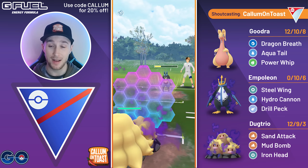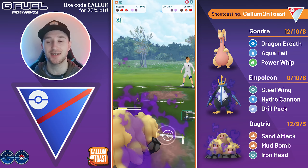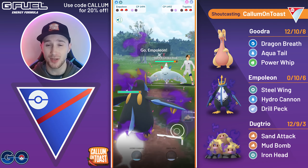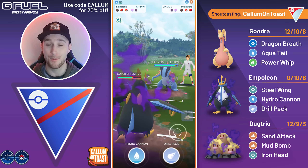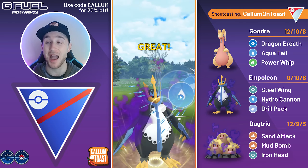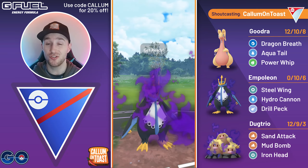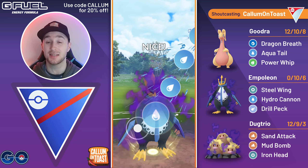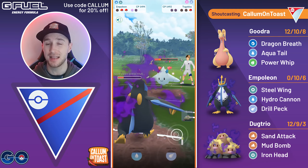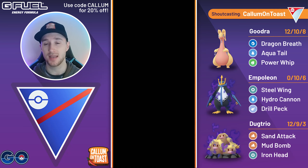We're now going to have to shield the Dugtrio. I will be able to Sand Attack farm them down, but two Counters get us into yellow HP range already. They come in with a Charmed Togekiss — I probably should have just thrown the charge move there but I banked the energy. I swap into my Empoleon, and they've got a Swampert in the back. Shadow Empoleon is very glassy — very attack-weighted. Hydro Cannon is dealing huge damage, and it actually does take out the Swampert. Now I can just fully Steel Wing farm down Togekiss, and I'm able to take that game.